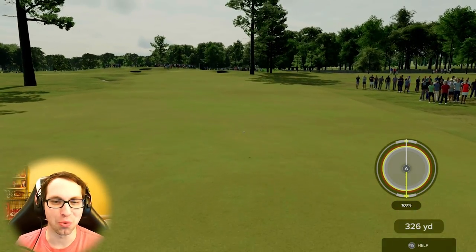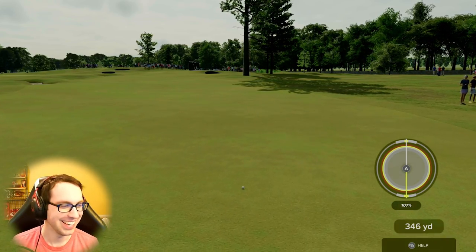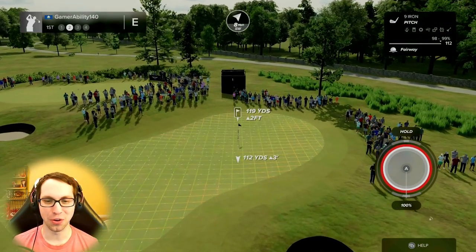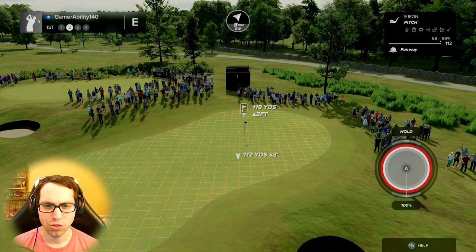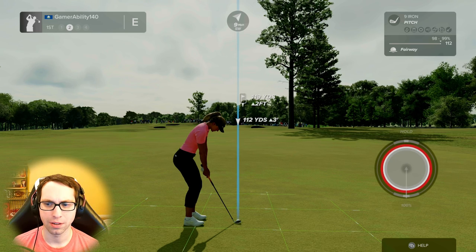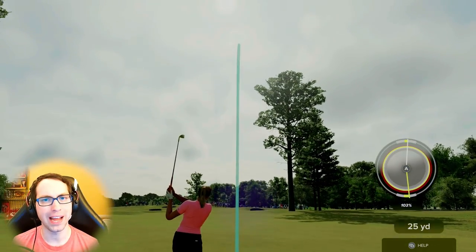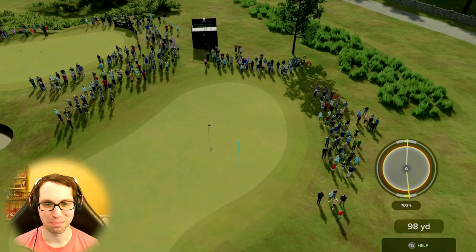That was the worst practice swing and then the best perfect shot — easy! Setting up about 120 yards out, 119 yards. I like this club, a little bit of backspin here. Not too bad so far besides that first one. I think we're bound for the practice swing.